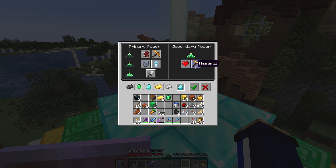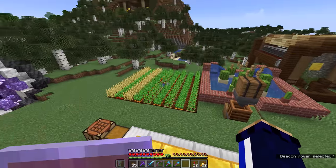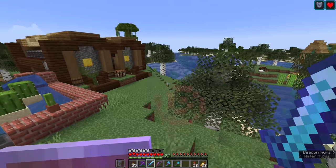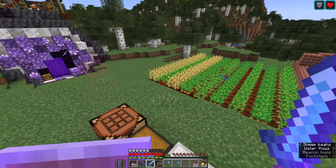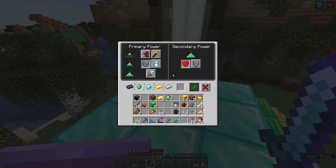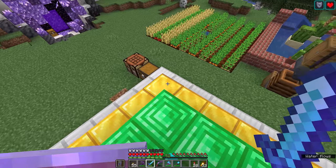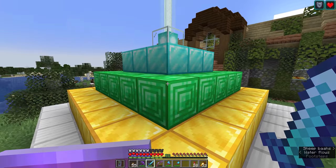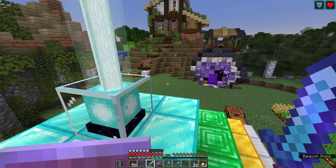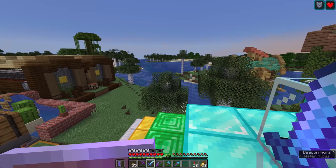Consider some of the other options at the beacon, like resistance and regeneration - the perfect defensive beacon. With both effects active, we have a pulse in the hearts on the hotbar and both potion icons on screen. With resistance and regeneration, we could ward off any threats. Sometimes when people raid ocean monuments they set up a beacon over the top, granting resistance and regeneration within a 50-block radius - which is the maximum radius of the beacon with all four tiers active. It basically adds 10 blocks of radius every time you add a tier.